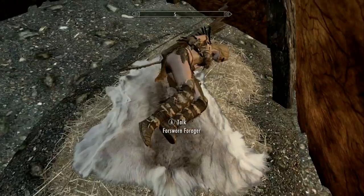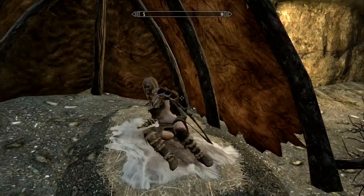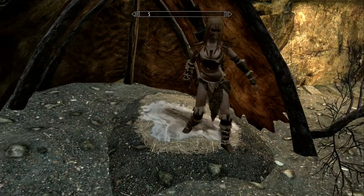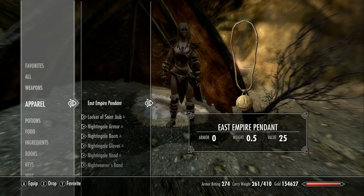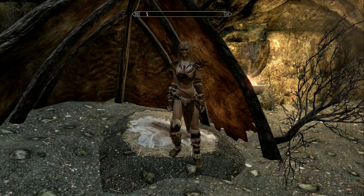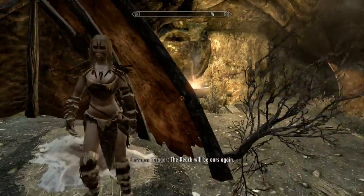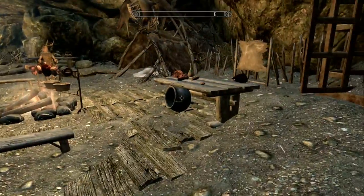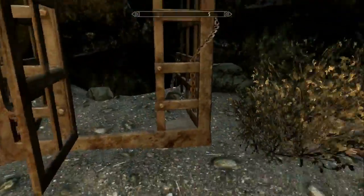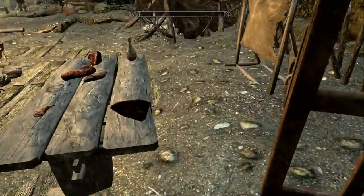And there should be a person — yeah, this person right here. So if she gets up, and I believe it's this person right here, if we go into our items and go to apparel and drop something like this... apparently if you stand next to the person and drop a piece of apparel, they'll come over and ask if they can have it. I'm not sure if, because it's an amulet, it doesn't count or what.